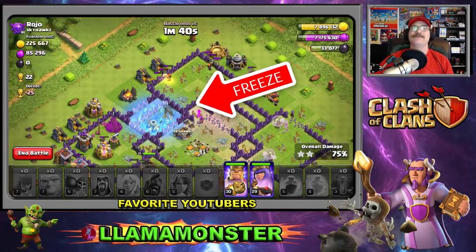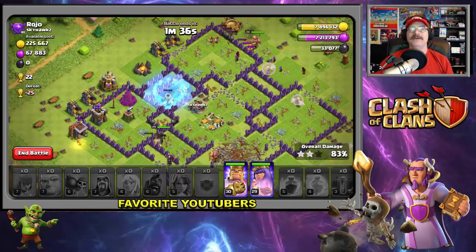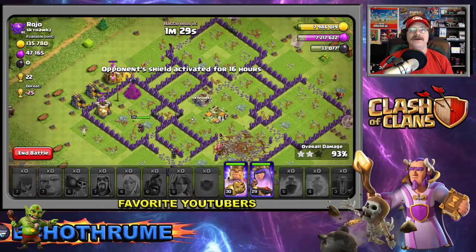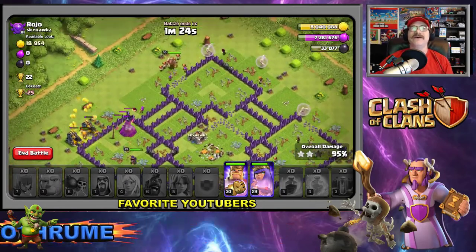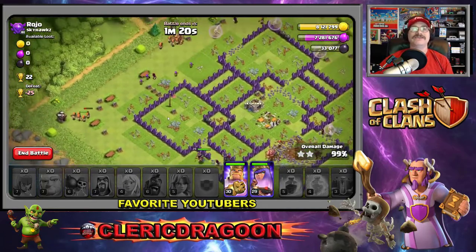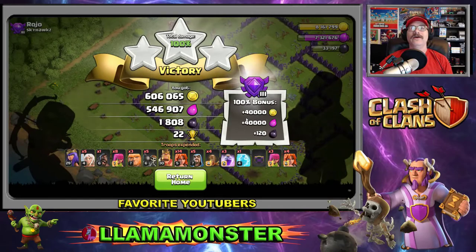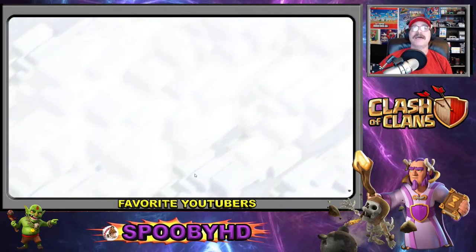I want to say thank you to Spoopy HD, Echo, Cleric to Goon, and Lava Monster — these guys have been helping me out on the YouTube scene and it's been a fun thrill. Look at the valkyries go! 606,000 gold, 546,000 elixir, and 1,808 of that crazy dark elixir — let's return to the home page.